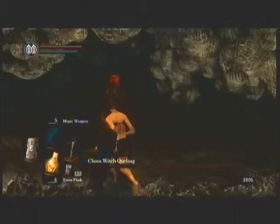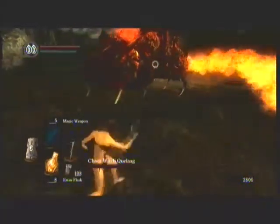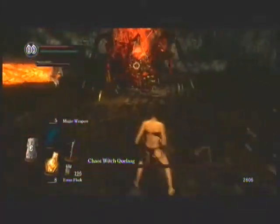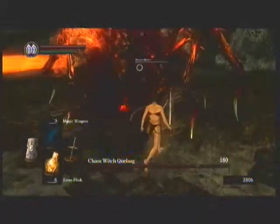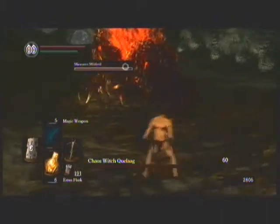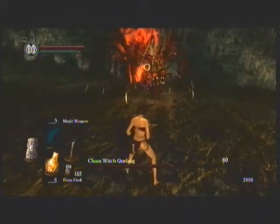There's the spit. That's given us sufficient distance and we're going to ping some bolts at her with the light crossbow plus 5. All we need to do is keep in mind where the lava is and keep out of range of her, and hopefully Mildred will keep her distracted. There's the AoE. Give her a quick stab. I'm in the lava — this is not ideal. Round the back, come on. That's brought us down to two Estus, but this fight needs to end.